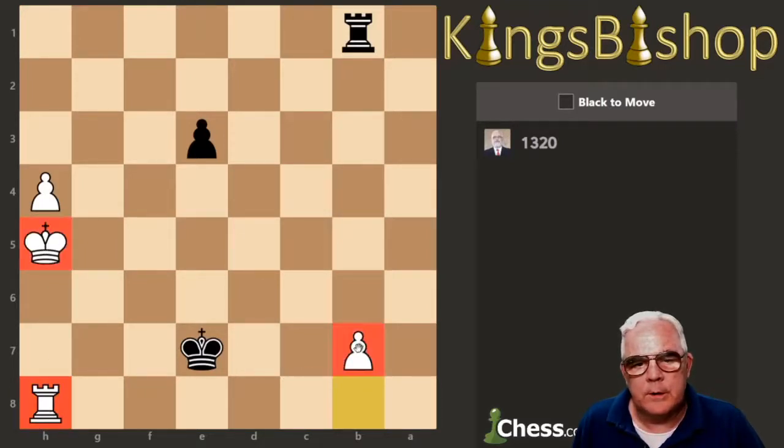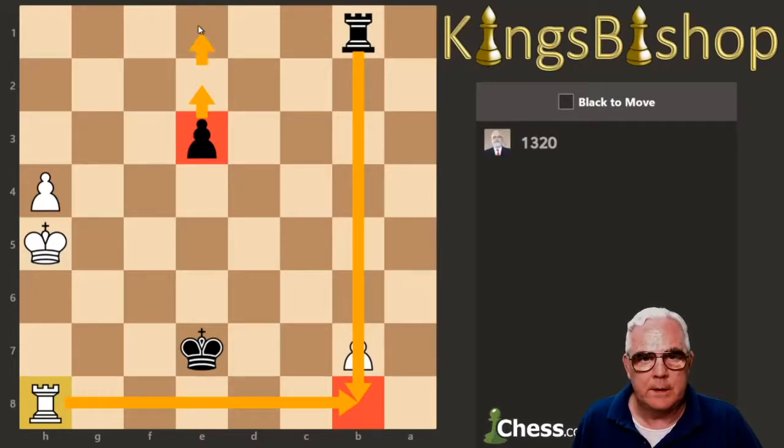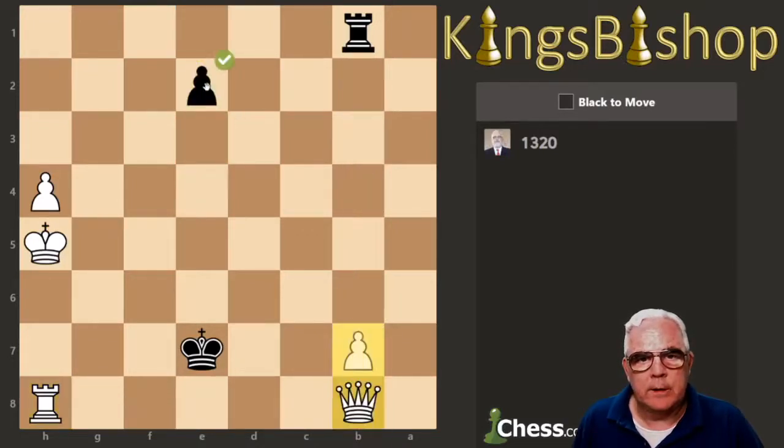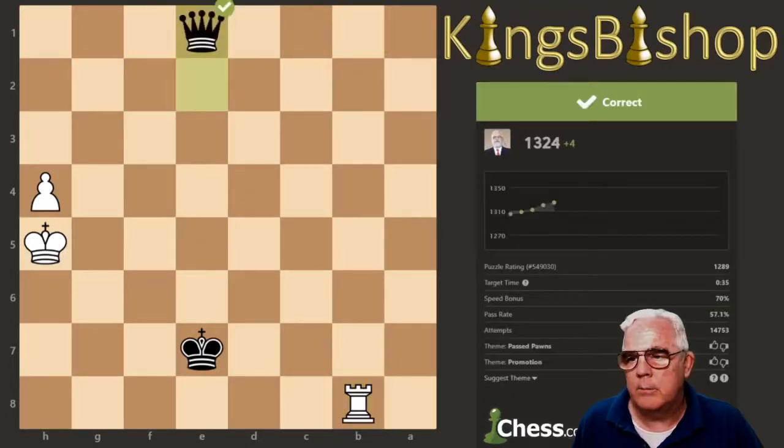Undefended pawn here, it's about to promote. I can just take it, but then he skewers my King and my Rook and that's losing. So what I should do is move my pawn, let him promote, take the promoted pawn, he takes me, and then I promote my own pawn and I have a Queen against a Rook. So that's going to be right — capture, Queen, and bada bing, bada boom. Next one.